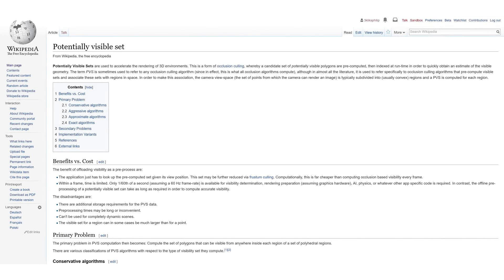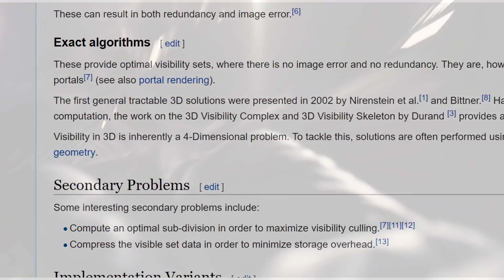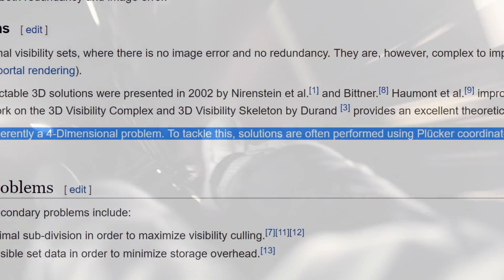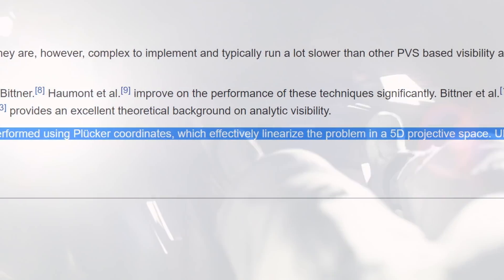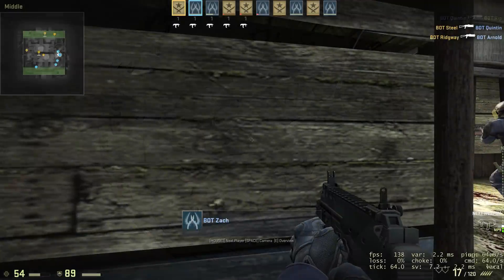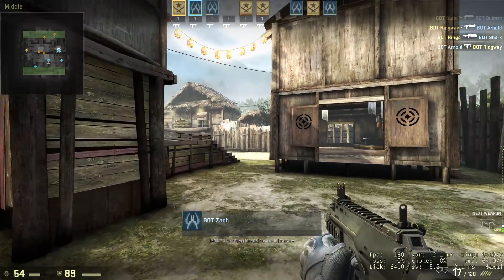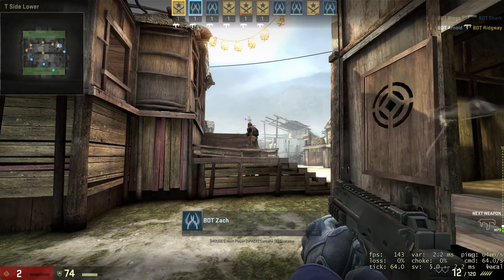The issue is that doing these visibility calculations is difficult. How difficult, you might ask? Well, visibility in 3D is inherently a 4-dimensional problem that can be tackled using Plücker coordinates, which can also get a helping hand from the 5-dimensional projective space — according to Wikipedia. All this just to render courtyards and children's bedrooms correctly for every player. As you can imagine, doing these visibility calculations puts extra stress on the server hosting the match.